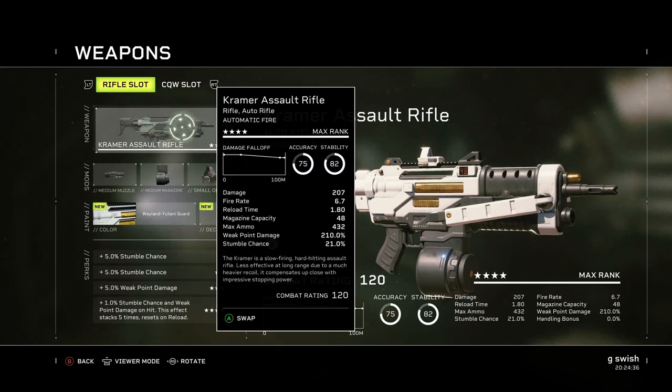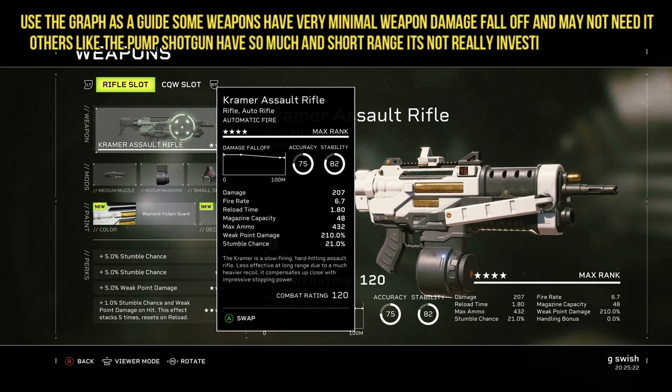Sticking with the Kramer — one you definitely want to understand is Weak Point Damage: 210%. Your base damage is 207. Weak Point Damage is whenever you hit that crit spot — most times it'll be the head, or on Praetorians and Armored Drones it's probably going to be their ribcage, wherever the weak point is. That's going to give you that multiplier — it's basically like crit damage. So 207 base, with that 210% weak point multiplier, you'd be hitting over 420, without anything else from perks.